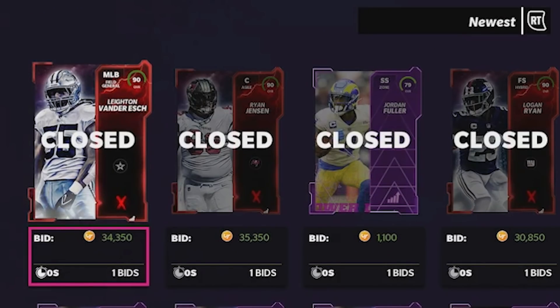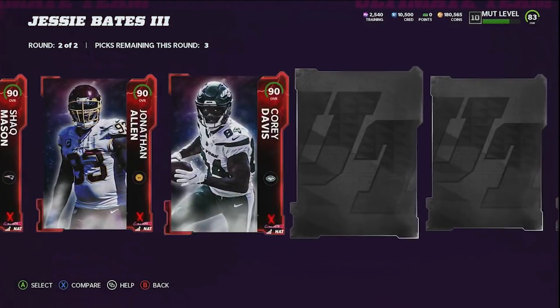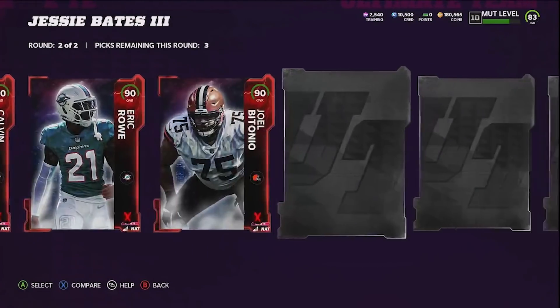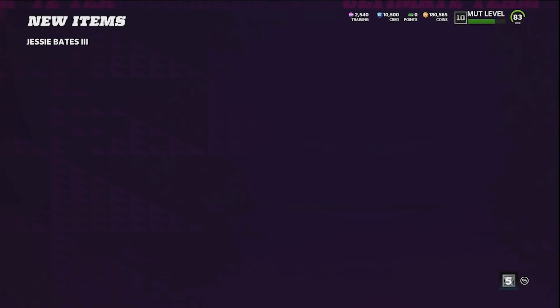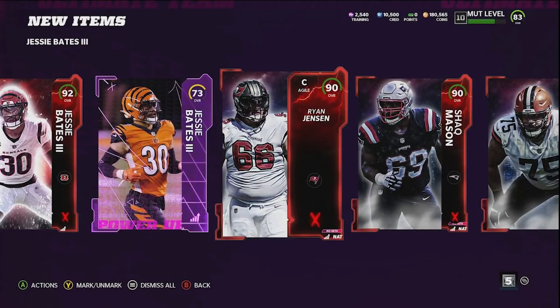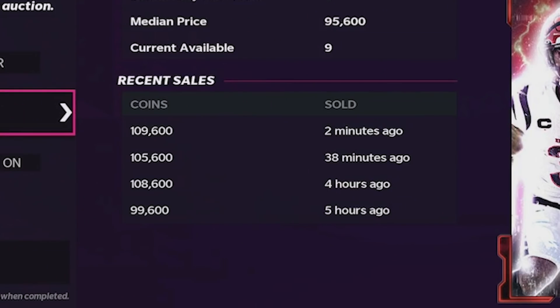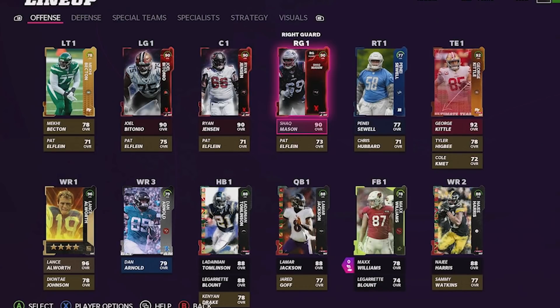I just did something I need to show you. We have three Most Feared 90 overalls totaling 100,550 coins. What we're going to do will help build our team and maybe make a little profit — worst case we lose 1 or 2k. Jesse Bates has a Most Feared card and we get three 90 overall cards in return. We're going to pick up a center, right guard, and left guard — interior linemen don't matter too much but we need solid blockers. Jesse Bates is selling for around 110k and we complete the set for around 100k, so after tax we roughly break even while adding three solid O-linemen.